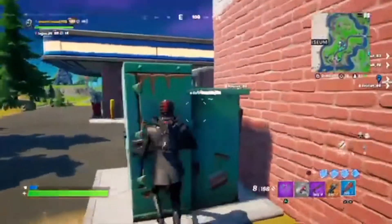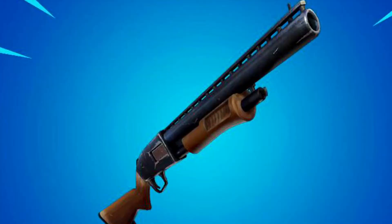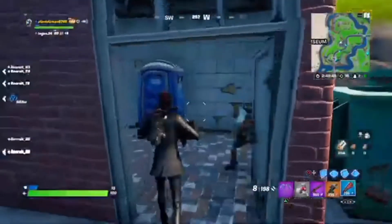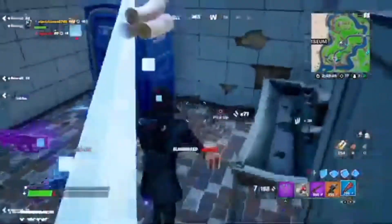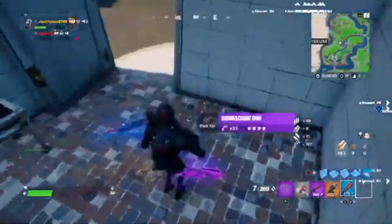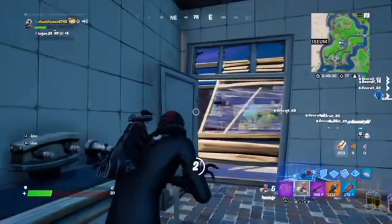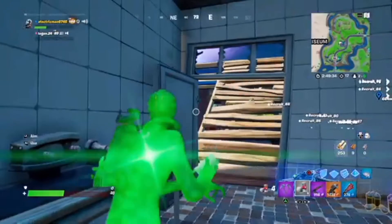I'll show you guys what it's gonna look like in this video. It'll be kind of like a pump, except when you shoot it, it's gonna shoot a rocket with one shot. This will be extremely useful for destroying walls and destroying people hiding in turtle boxes or big structures. It's gonna do 75 damage to structures and 150 damage to players.